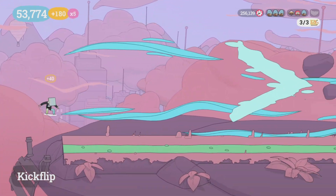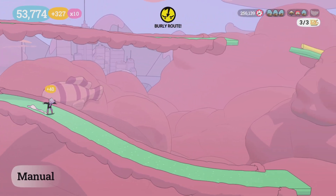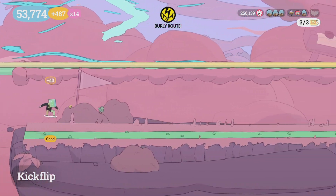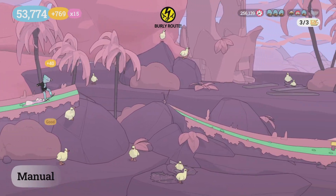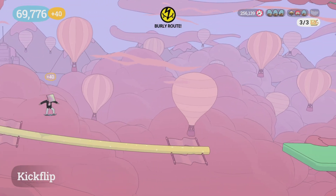You can get to the checkpoint closest and then do it from there. We're going to drop off that rail to the lower rail and take this path, which is the burly route. It's a pretty slow burly route — probably the slowest one in the whole DLC — but once you get to the end of it you'll find the cat and that'll be the end of the level.